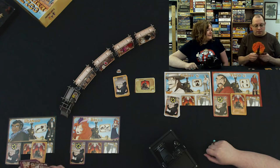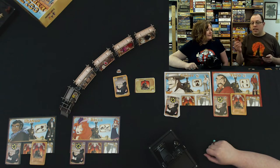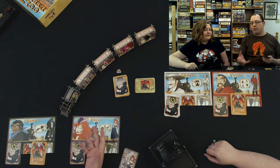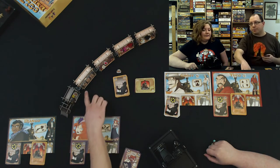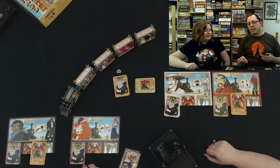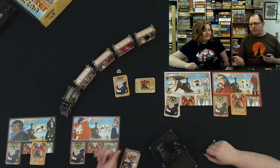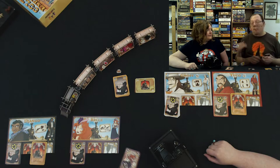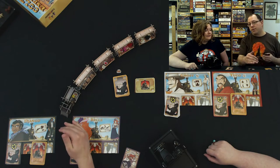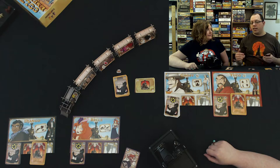The cards you can play do the following things. There's the money card, which allows you to loot — if you're in a car with loot available, you can grab something. There's another card that allows you to move from side to side, moving one car to the left or right inside the train. If you're on the roof of the train, instead of just going one space, you can actually travel up to three cars.